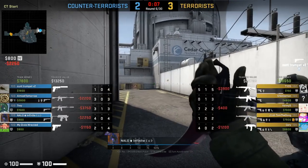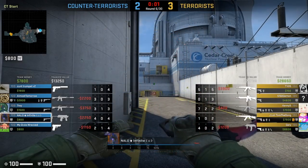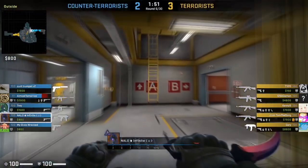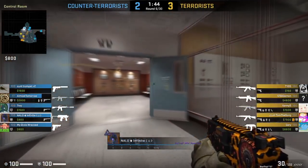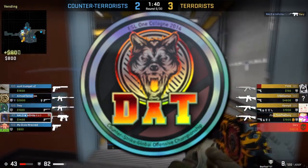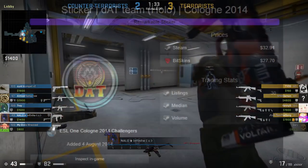Another really great sticker from this collection is the DAT team holo. It actually has the Vox holo effect from Katowice 2014 on it, which is a pretty rare effect to come by, and it's a pretty unique sticker overall with a very interesting wolf logo. I think it's a really good option simply because of that Vox holo effect — which is getting rarer by the day — and it's also the only time DAT team has ever had a holo, or any sticker for that matter, in any collection.